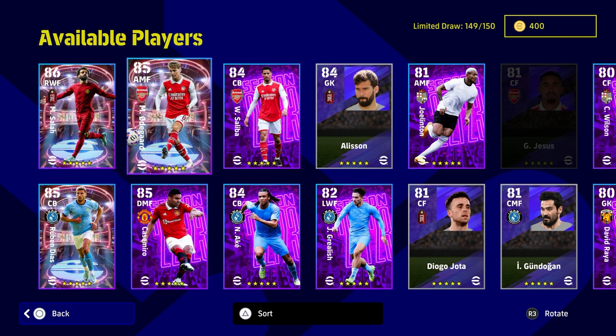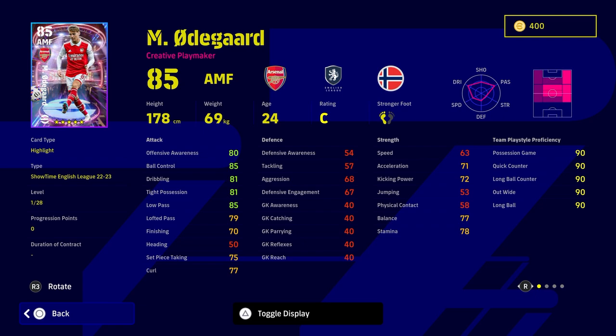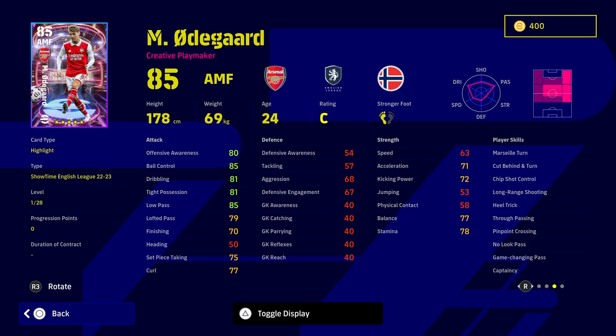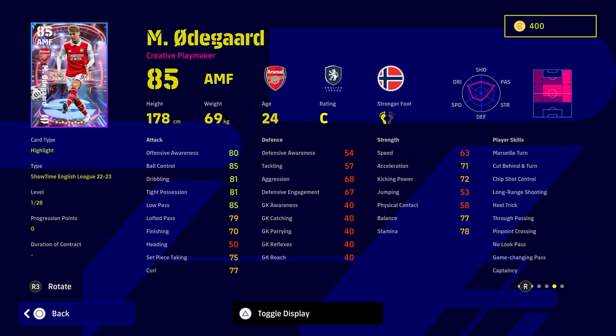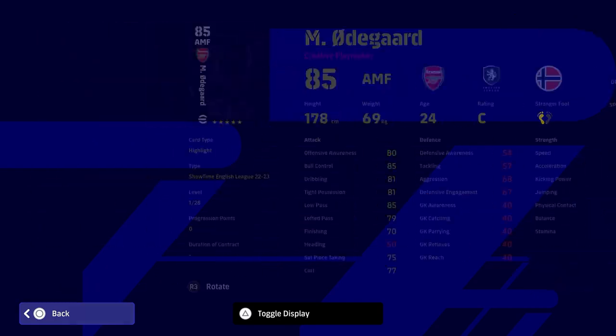Odegaard goes up to a whopping 97 — he starts at 85. The biggest complaint people have is his speed and physical contact for the attacking midfielder role, but that's not really the main issue. The real issue is he doesn't have one-touch pass off the rip, and he has the decisive play style 'Creative Playmaker.' Right now, 'Hole Player' is the main attacking threat for an AMF. He's got 28 levels to go, so it's not a bad card, but I wouldn't say the game-changing pass is really noticeable. If you're spinning as an Arsenal fan for Odegaard, I'd definitely say wait for a club pack.